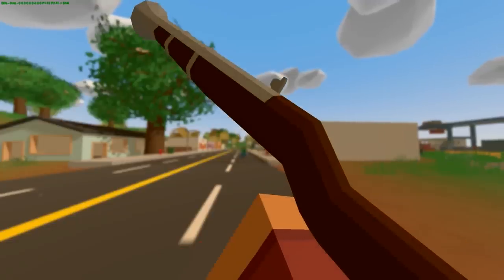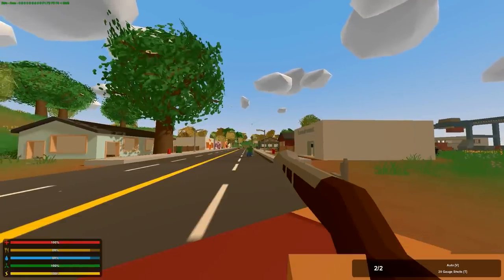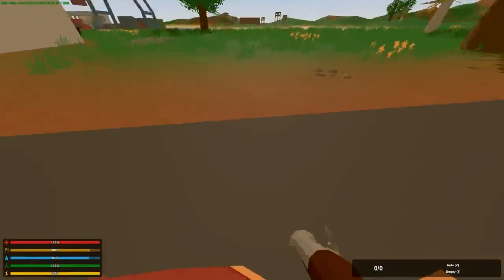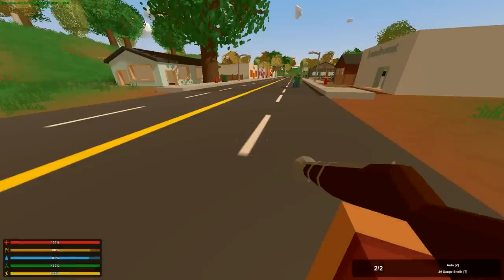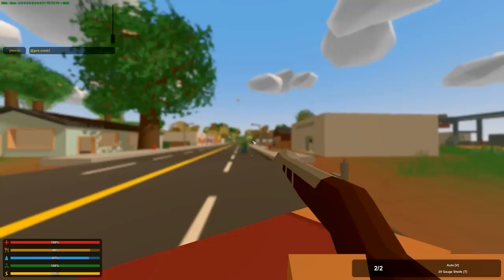This is the blunderbuss — and I think that's how you probably say that — and it looks pretty sweet. It uses 20-gauge shells, so we have very limited ammo for this thing. It's got a slower reload.